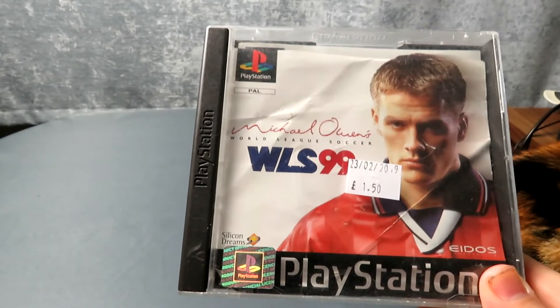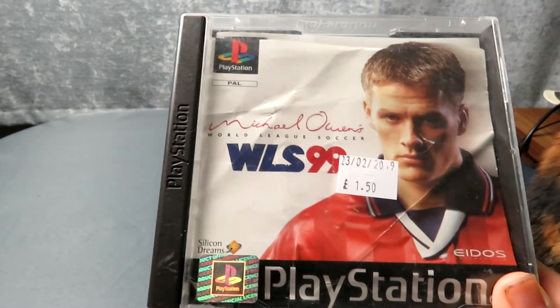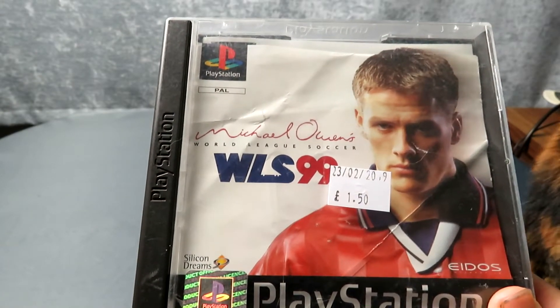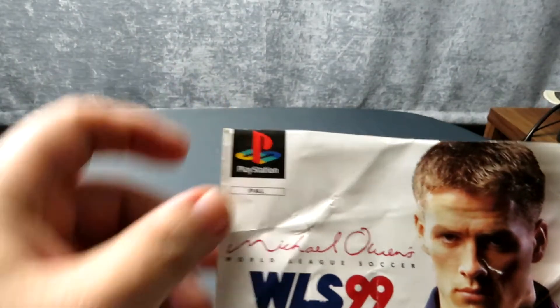I've got two more games to go through. The first one is Michael Owen's World League Soccer 99 — I think I've got this on another format, possibly the Nintendo 64. This was one that my mum had spotted at a charity shop earlier in the week, and today I popped over and sure enough they had two that I actually needed. What is a little disappointing is somebody has got creative with the scissors and chopped the top of Paul Michael's head off and the top of the cover as well. It's in pretty shocking condition so I might look for another copy — I don't suspect a football game like this will be all that expensive.